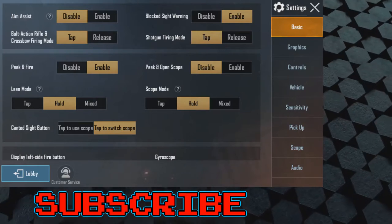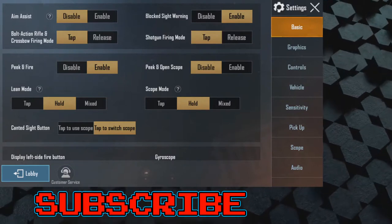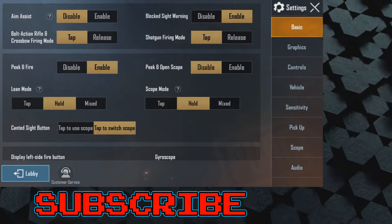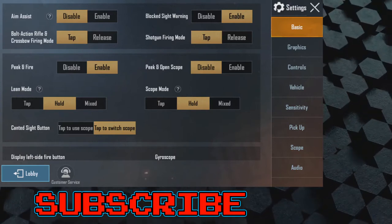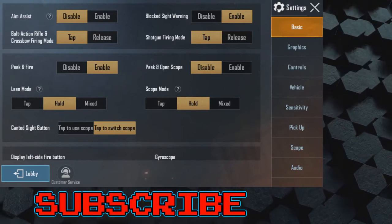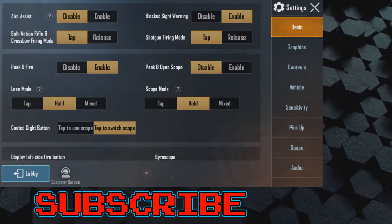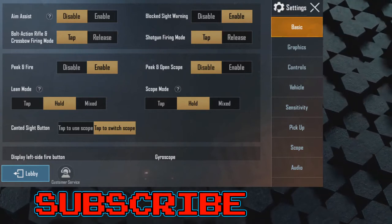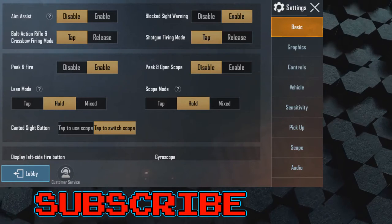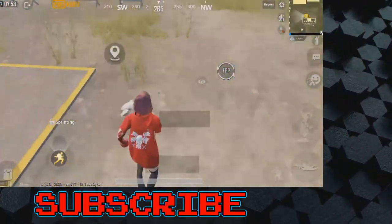It's much easier switching aim assist off. Bolt-action rifles, crossbow firing, and shotguns are all on tap. Peek and fire is enabled — this is a big one. A lot of people don't use peek and fire. When looking through a window, they'll expose their entire body instead of peeking the corner, which means you're more vulnerable and will probably die quicker. Peek and open scope is disabled — I'll explain that. Lean mode and scope modes are on hold — I'll explain that as well.